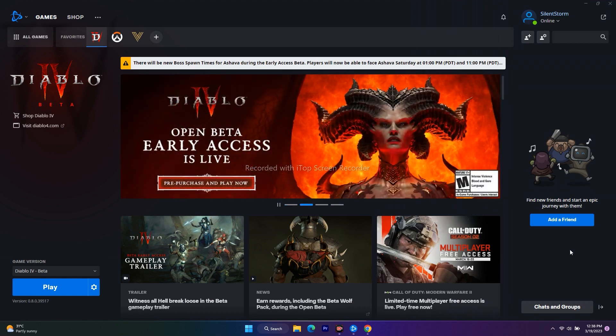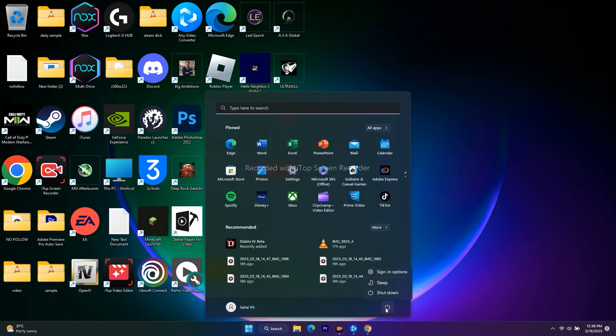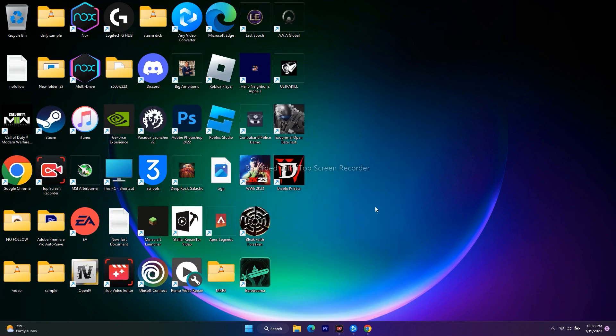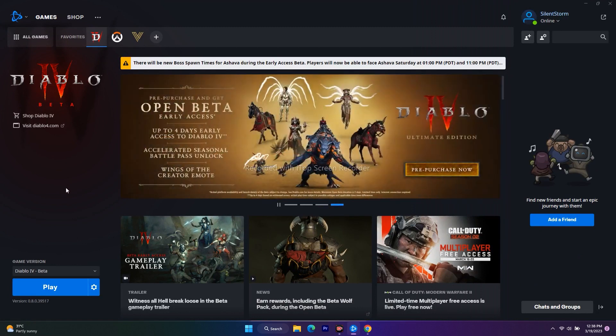The first fix is to restart your PC. Just go to the search, click on this icon, and go for a restart. This is a small step but sometimes a restart can fix a lot of issues. Start with a restart, and if it's still not working after that, move to the next fix.